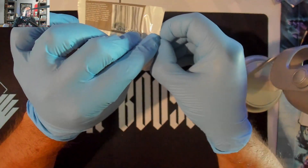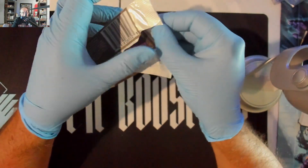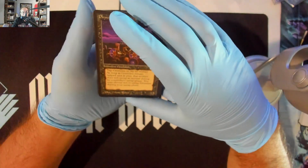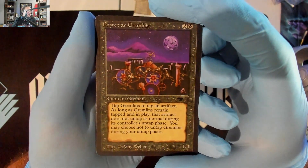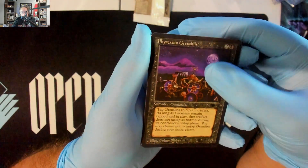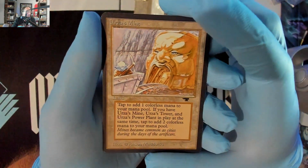Here we go, making sure the voice is coming through. Rexian Gremlins — for days! One of my favorite artworks of all time. Amy Weber, you did a good job on that one, so good. A pile of Gremlins. Then there's — Earth is mine — so you know, I didn't say Strip Mine.